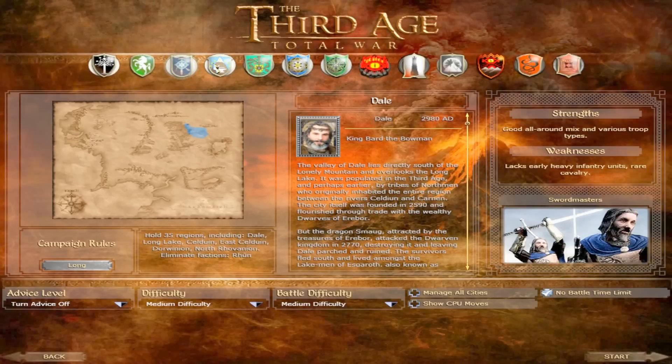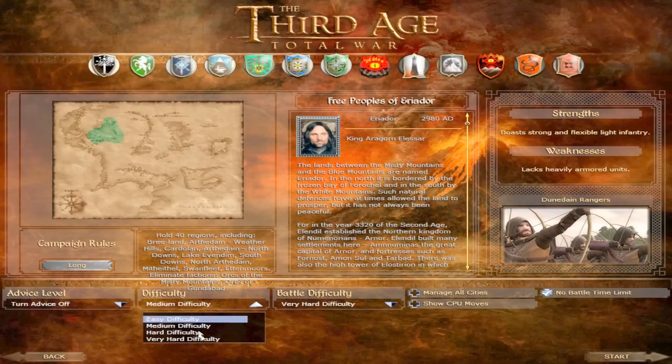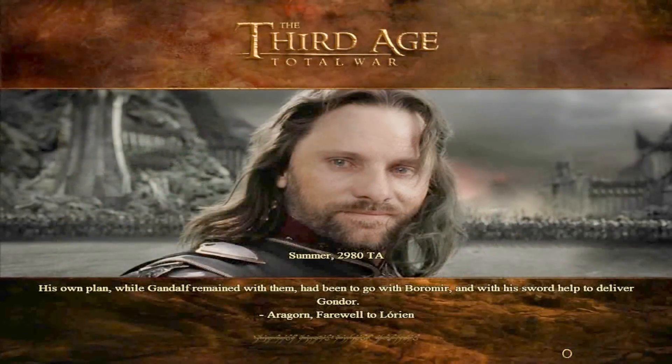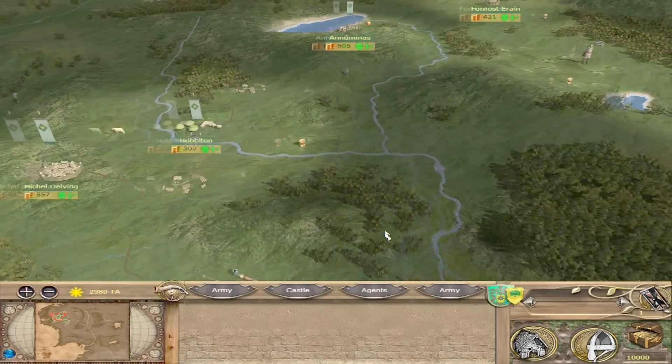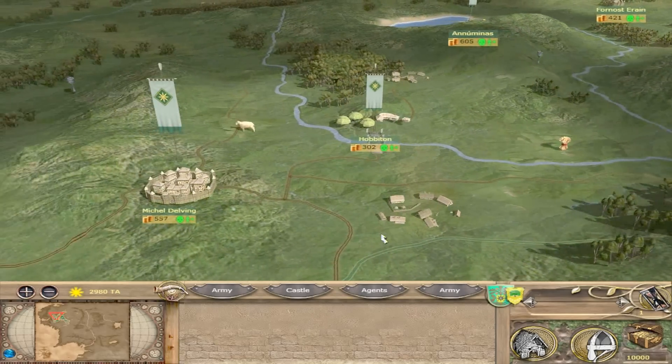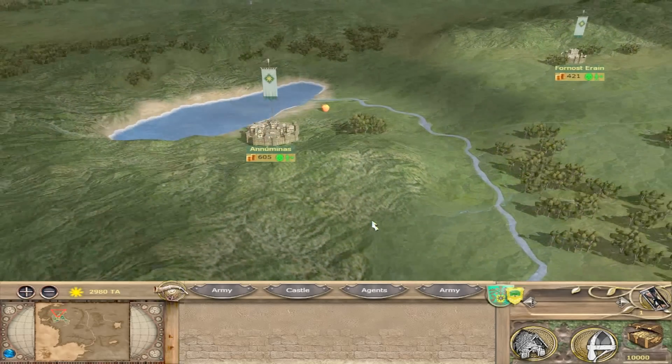I'll pick a random faction — let's go with Rhûn — and jump in. It's really advised to play on very hard difficulty. Each loading screen has a custom splash screen with a little bit of information either taken from the book or the film — things like Aragorn's farewell to Lórien. It gives a little bit of information from the books while the game loads, which is a nice touch. I do apologize if I sound a little off — I'm a bit congested and feeling horrible.